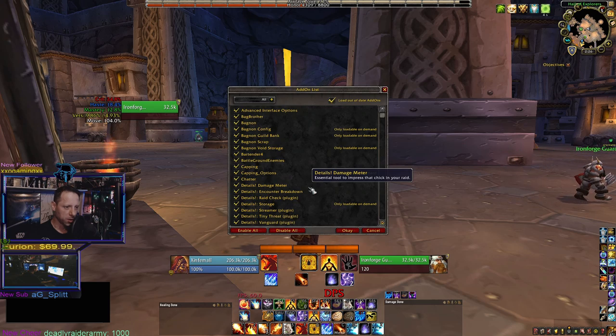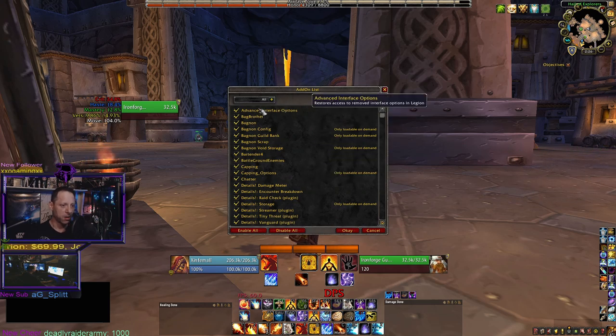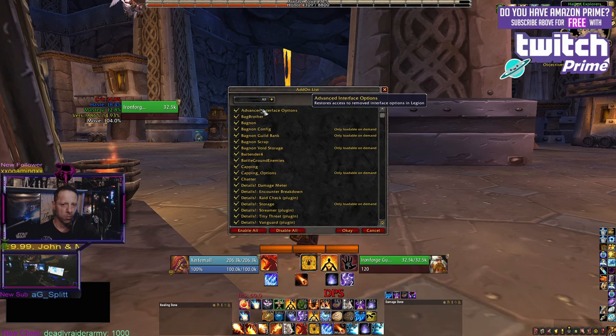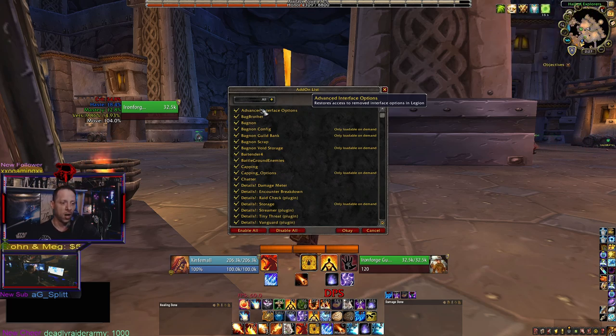The next is Advanced Interface Options. What this one does is re-enable a bunch of settings that Blizzard has disabled over previous patches throughout WoW's retail version. Just get this if you want access to a bunch of additional options you can enable and disable.